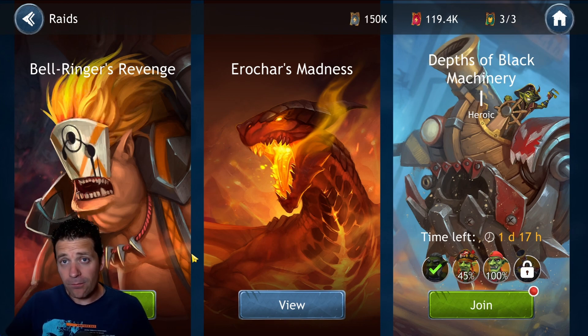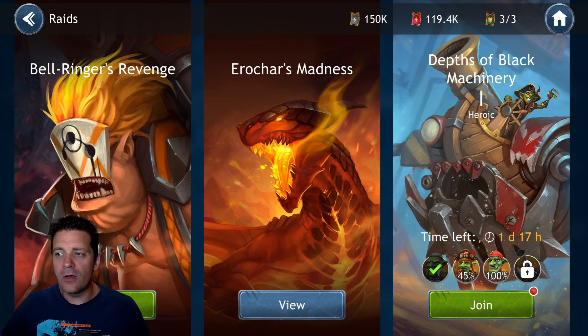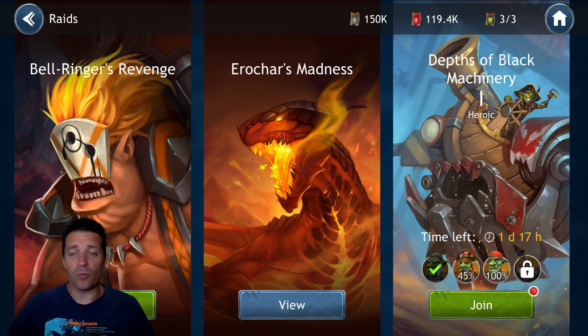First thing to know is that there are three raids, and each raid has a different weakness system. Raid number one, Bell Ringer Revenge, is weak against bleed. Raid number two is weak against burn. Then you have Sentient Spores — that one has no weakness but has adds, so you need to bring as much AOE as possible, time your AOE, and do not inflict debuffs on him because that buffs him.